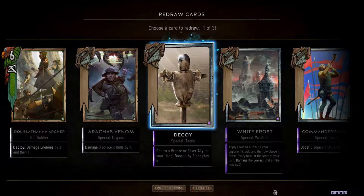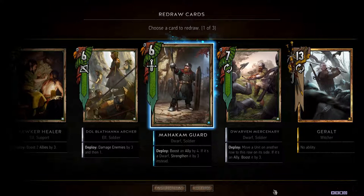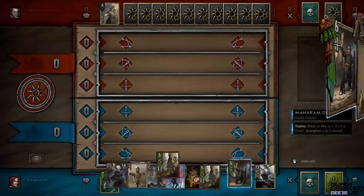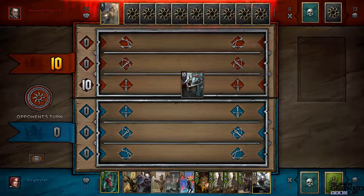I got another archer there. I do have this silver card which is pretty good as well. This isn't a bad draw overall — let me try replacing one more. That's alright. You see the coin flip there — that's just to determine who goes first.